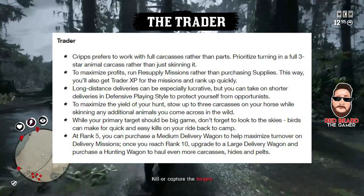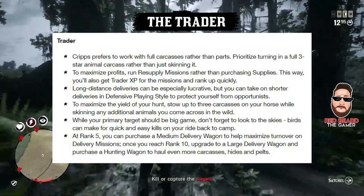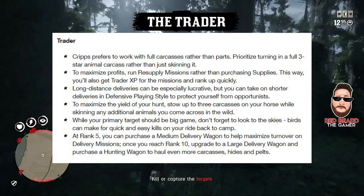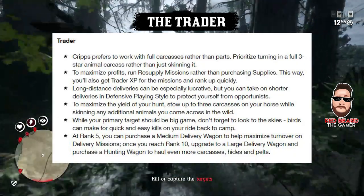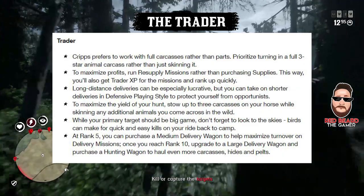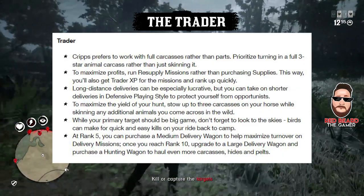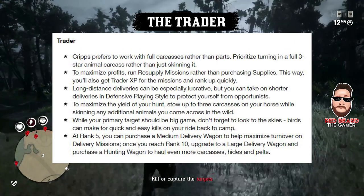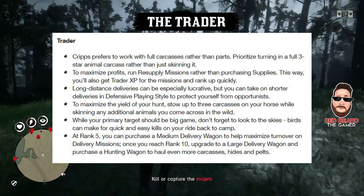Long distance deliveries can be especially lucrative — take on shorter deliveries with a defensive playing style to protect yourself from opportunists. To maximize your hunt yield, stow up to three carcasses on your horse while skinning any additional animals you come across. While your primary target should be big game, don't forget to look in the sky as birds can make for a quick and easy kill on your ride back to camp.